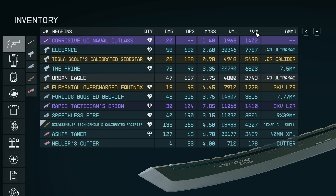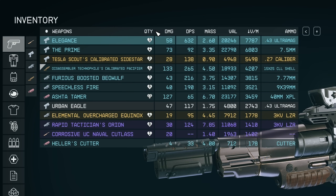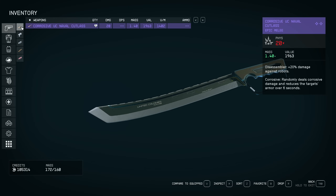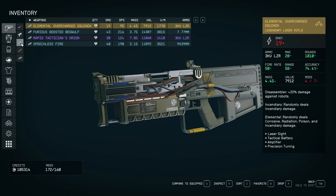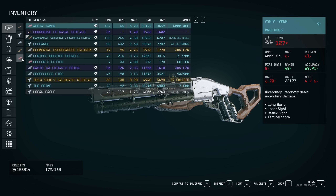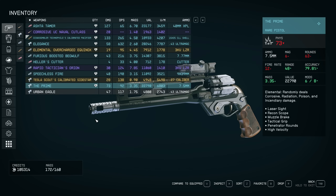There are so many more items visible at a glance and you get a lot of information that you can compare and sort by. So if you want to sort by value per mass, you can do that just by clicking up here. And you can quickly filter the weapons by things like melee, pistol, rifles, shotguns, and heavy weapons. And if I click there again, it just shows me everything.